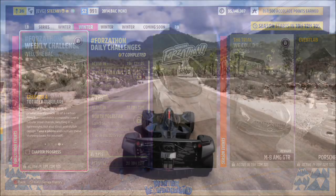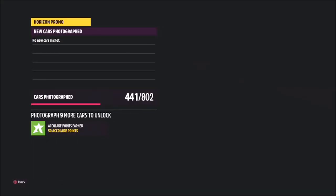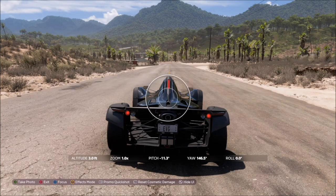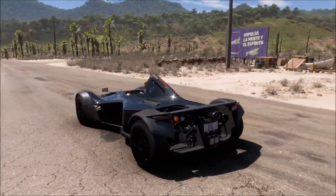The final challenge wants you to take a photo of the car — it can't get any easier than this. Bring up your camera, hit the right bumper to take a Horizon Promo quick shot, and that'll be the final challenge complete.